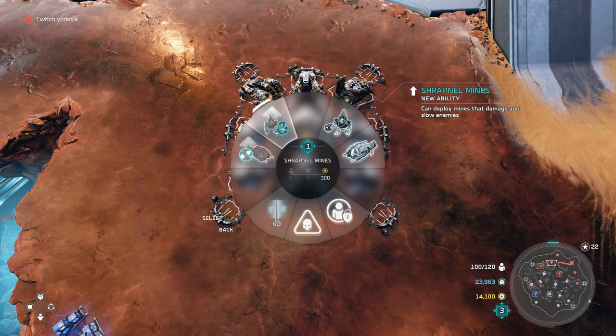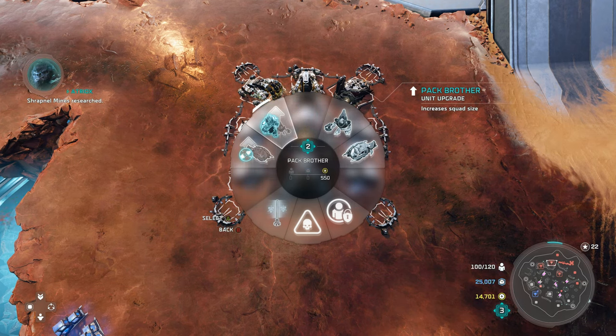Starting with your main base, we have Shrapnel Mines for the grunts — they can deploy mines that damage and slow enemies. Grunt mines cost 300 yellow and are available at tech one. They are good against basically everything, excelling early game at slowing down heroes and doing good damage. They are incredibly powerful against scout units, just like marine grenades — though many agree the grunt mine is better.